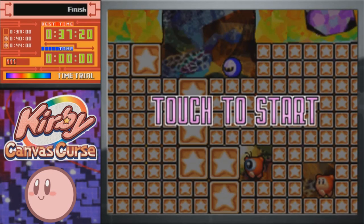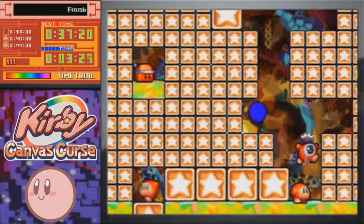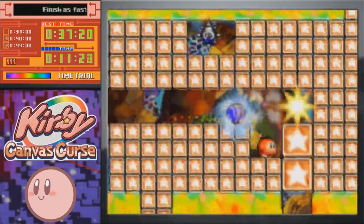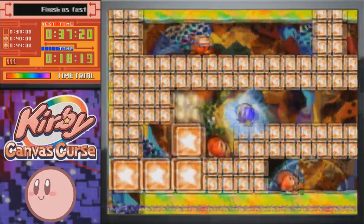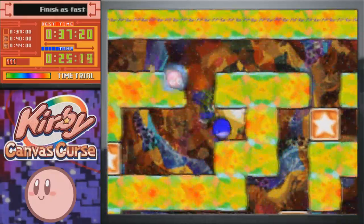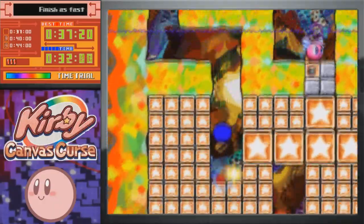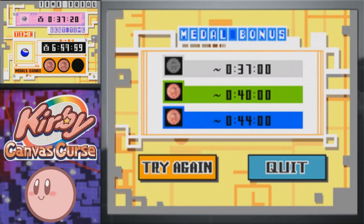Next up we're moving to Contrast Cave. This is one I spent a lot of time with on Meta Knight, and did eventually get the three medals. But this is one where I would definitely recommend using Kirby instead, because the copy abilities here can make things a lot faster. With Meta Knight you have to individually tap all of the star blocks, while with Kirby, if you just get the Burning Ability — or Fireball, whatever it's called — you can just go through a lot of those at once. I did make it work with Meta Knight, and there we go, that is the time trial for that one.